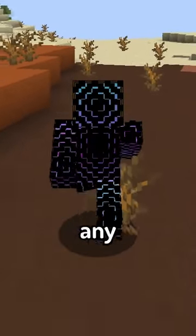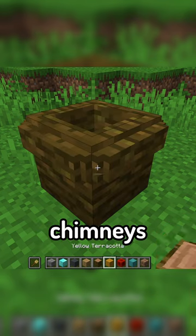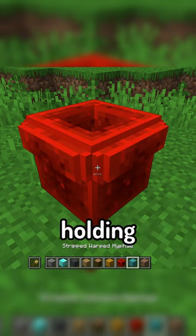To make these chimneys fit with any build, the mod also introduces a wooden paintbrush, allowing you to paint chimneys to look like whatever block you're holding in your offhand.